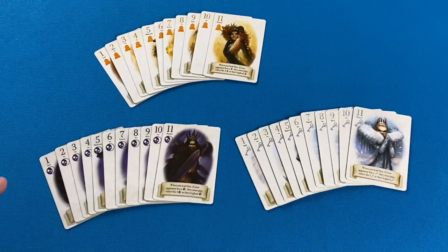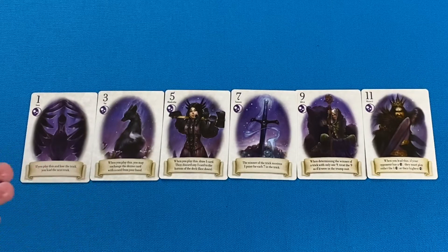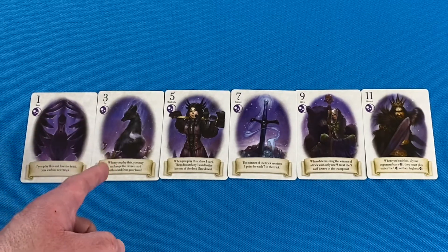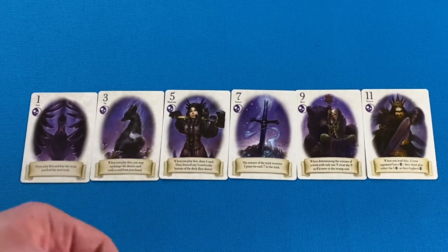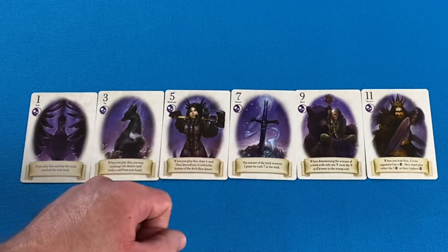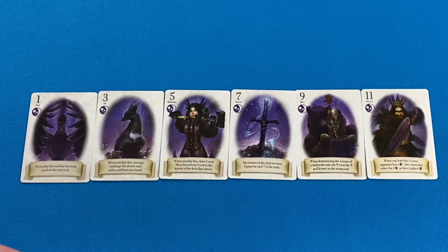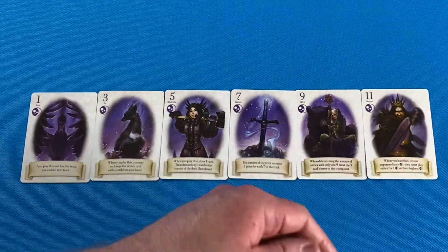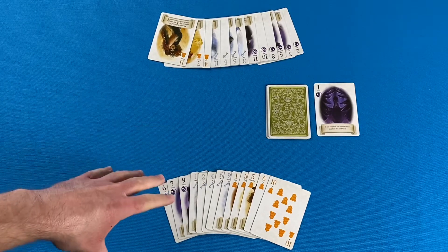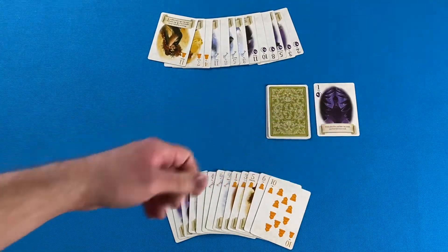This game has a three-suited deck with 11 cards in each suit. All odd-numbered cards have a special power, and the powers are the same across all three suits: losing the trick after playing a one allows you to lead the next trick; playing a three allows you to change the trump suit; playing a five lets you draw one card from the stock and discard one card; a seven is an automatic game point if you capture it; a nine always becomes the trump suit; and when an eleven is led, the other player must play either their highest card in that suit or a one. To set up, deal each player 13 cards — players can see their own hands but not their opponent's. The remaining cards are placed face down as a stock, and the top card is turned over to determine the trump suit for the round.